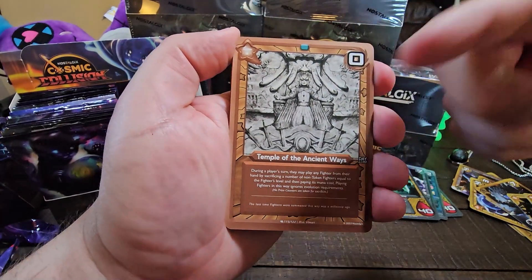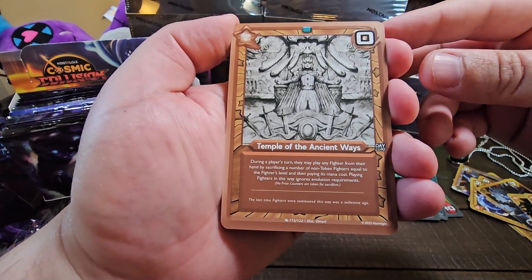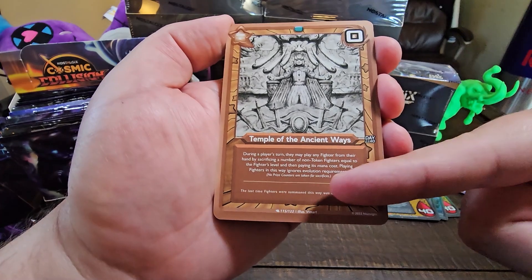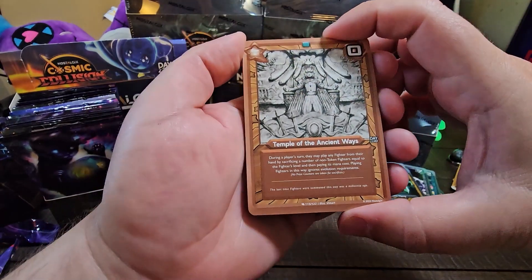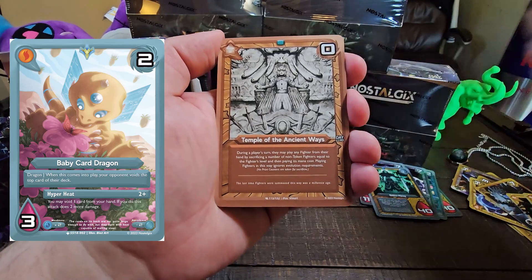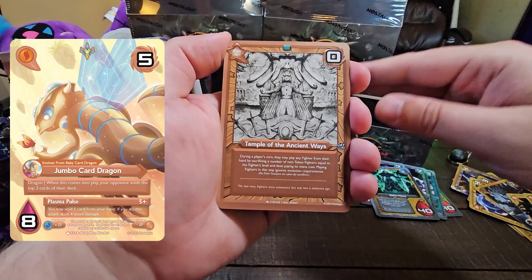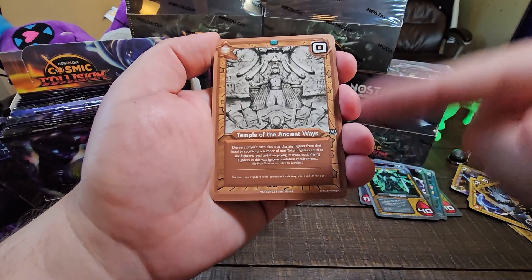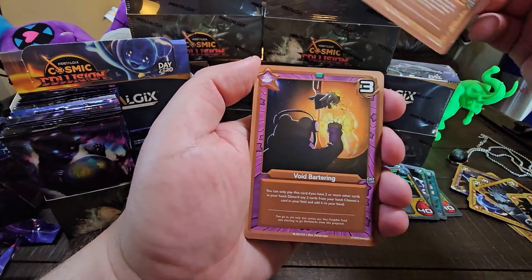We have Temple of the Ancient Waves. This changes the game to be more like a Yu-Gi-Oh! foundation. During a player's turn, they may play any fighter from their hand by sacrificing a number of non-token fighters equal to the fighter's level and then paying its mana cost. Playing fighters in this way ignores evolutionary requirements. So a level 1 fighter is just a basic fighter — no evolutions. A level 2 would be the next level up, maybe a Jumbo Card Dragon. And then a level 3 would be a Booster Box Dragon. So if you wanted a Booster Box Dragon, you'd sacrifice 3 fighters, then pay his mana cost and get him out. This makes it more of a Yu-Gi-Oh! evolutionary thing.